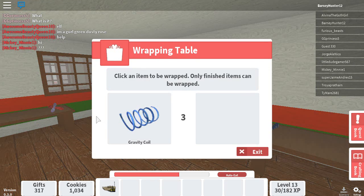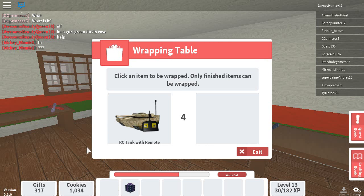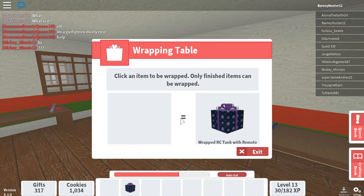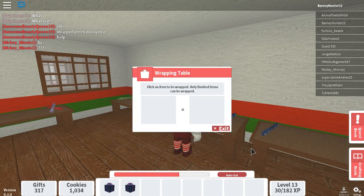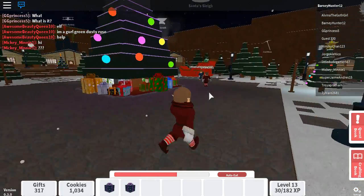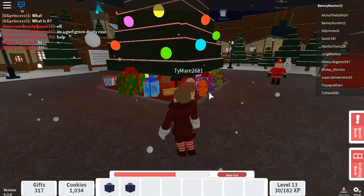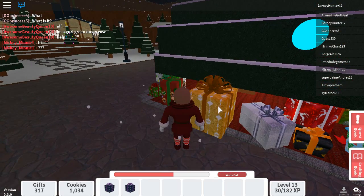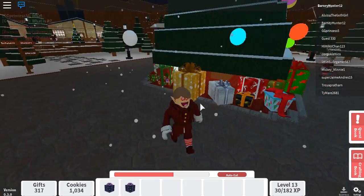There is also a very rare chance of you getting something called the Golden Gift. What that will do is it's like a special gift that will give you a lot of cookies when you deposit it in the sleigh. It's extremely rare — like one in a million kind of rare. I have gotten it before. There's actually an example of it right here — this is what it would look like. This is the Golden Gift.